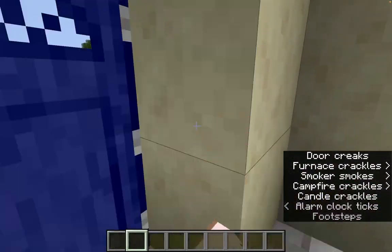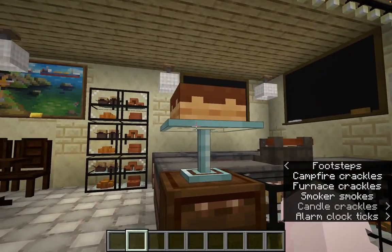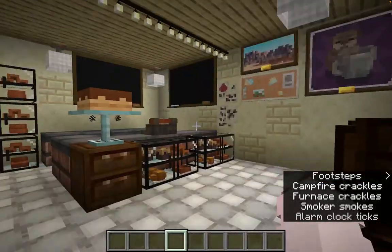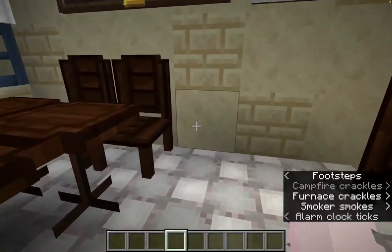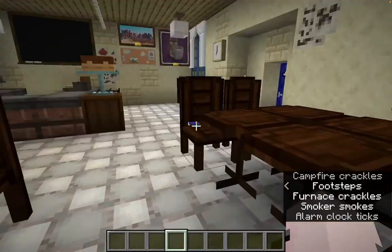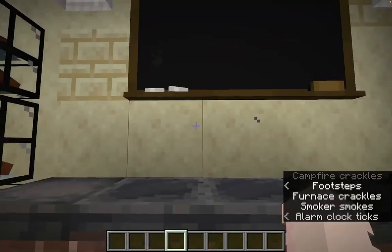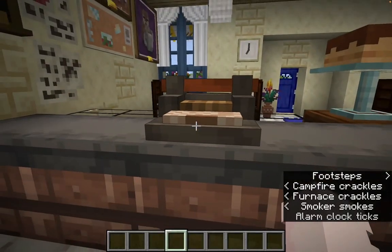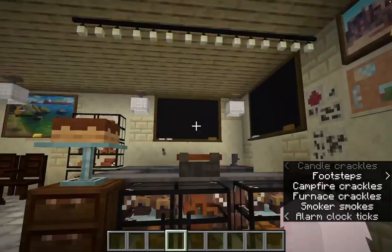Now we're inside our cafe. I wanted to keep it small — I don't want it to feel like a bakery per se, I want it to feel very cafe-y. We've got the dark oak tables, a lot of frames, posters, and boards. I put chalkboards here because I envisioned this is where you'd put the menu. There's a stove, a sink, and this is actually a typewriter but it looks like a register, which I thought was cute.